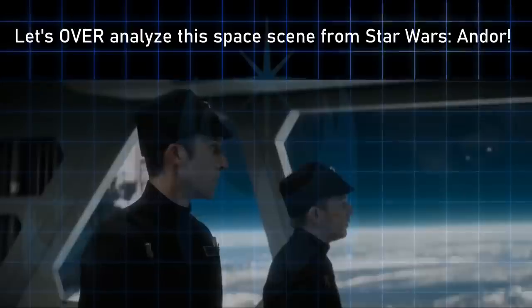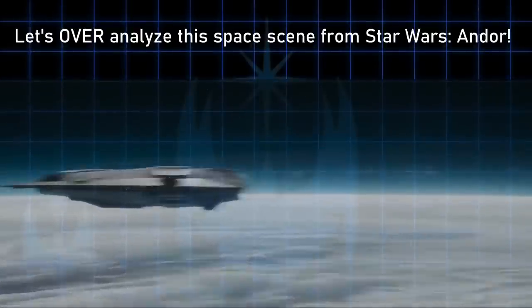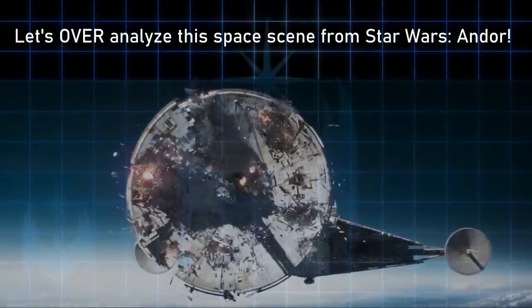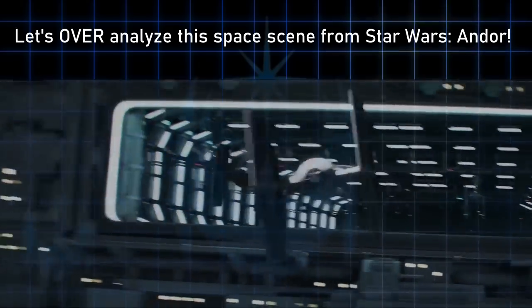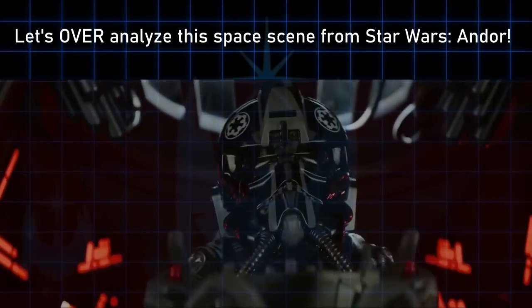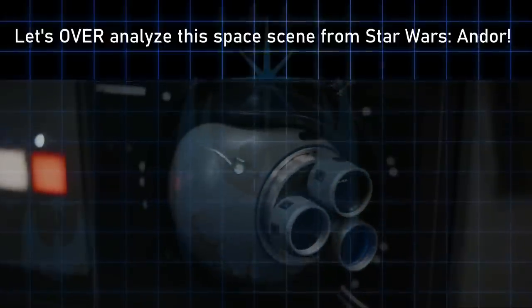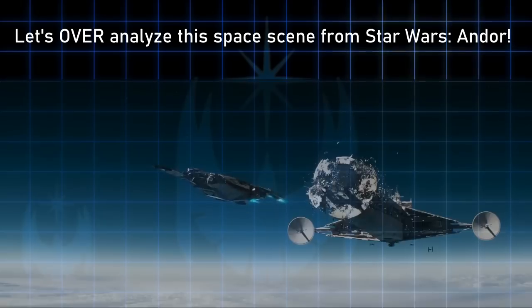Let's talk about the most epic and clever Star Wars space scene we've seen since the original trilogy. It occurs in the Star Wars Andor episode called Daughter of Ferex. For the first time in years, we have a Star Wars space scene that includes a little bit of world building, some suspense, tension, technicalities, tactics, and of course a lot of surprising action. It's not a huge epic space battle with hundreds of ships, explosions, and horses running on the hull of a Star Destroyer — none of that nonsense. So let's dive into this with a deep geek-worthy over-analysis.